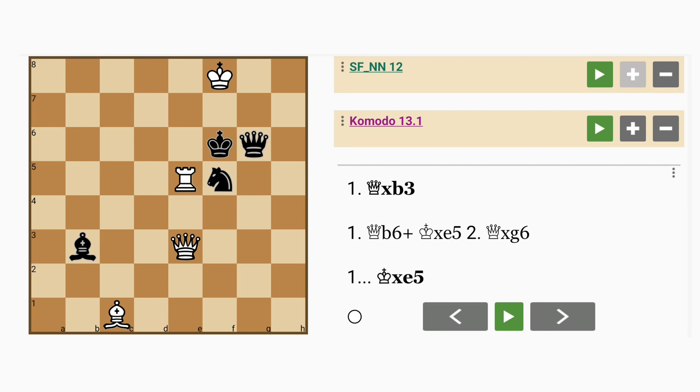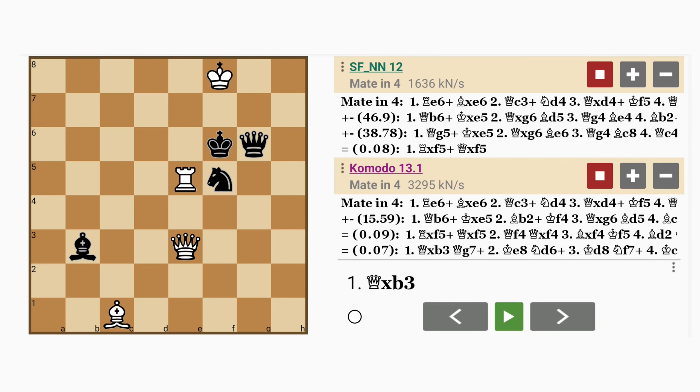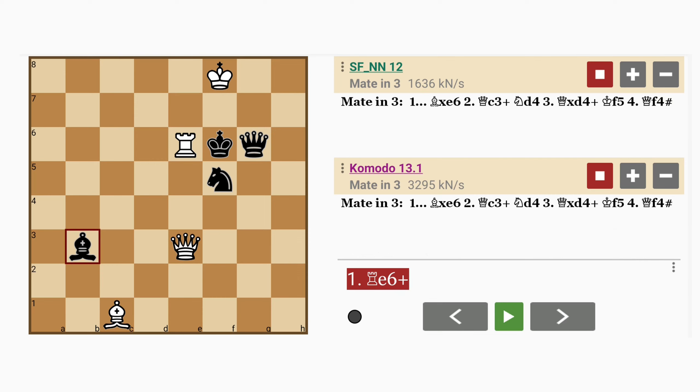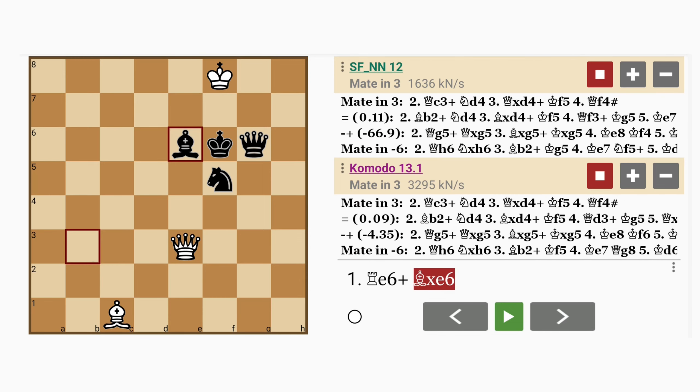Looking at the analysis, there's no clear mate except for one — the seemingly unthinkable rook to e6, which allows bishop captures rook. So now white is down in material, believe it or not.